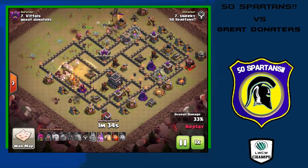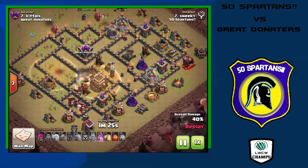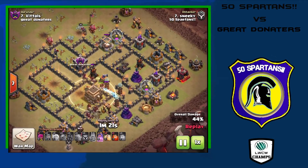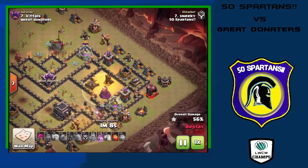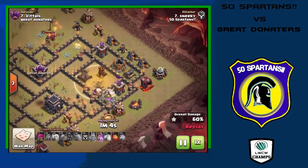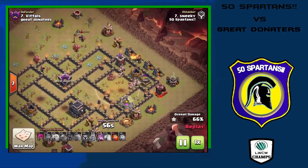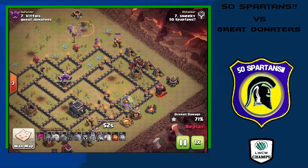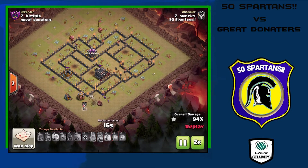He sends all the hog riders in from the same direction, making his heal spells super efficient. The way the defenses are placed, they just follow through from defense to defense instead of going in random directions. They find a tesla farm but make quick work of it. A couple of hogs grab the double cannon, then they move into the last wizard tower and Xbow — a heal spell makes that no problem. Down goes the Xbow, and they move into the last few point defenses. Hog riders efficiently take out all the buildings one at a time — very nicely done from Sneaky.